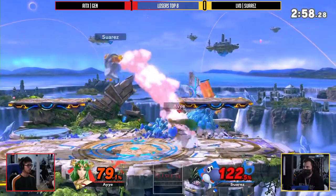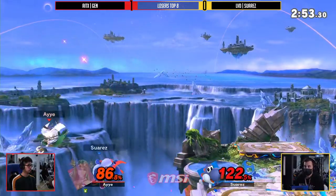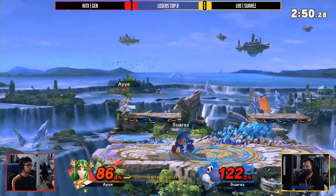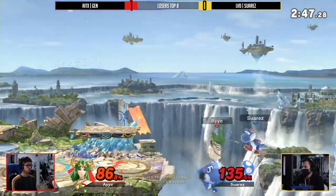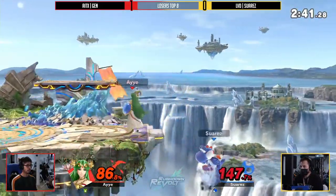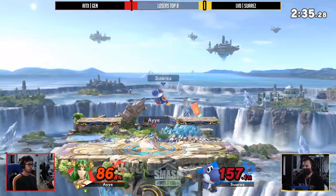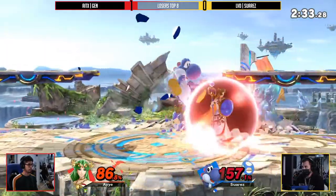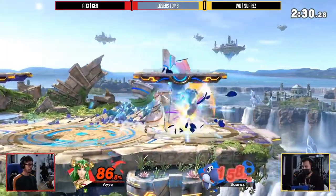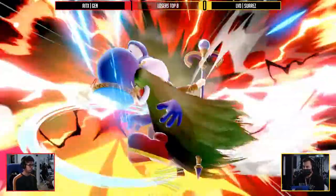Nice air dash here avoiding the back air. Now we have down throw at high percent. Nice D.I. out there from Suarez. Suarez looking for his opportunity, trying to knock Jens away with back air. Good D.I., still alive. That's the Explosive Flame — you've got to be so afraid of Suarez here. Nice air dash — Jens, you air dash one too many times, you're still not going to get the punish off the throw. Suarez looking for the opening at 157%. Jens just needs one dash attack or something. Down throw isn't going to take it — maybe a follow-up on the up air. This is so scary. Just the brassness — Jens not letting up the heel. Wow. Up 2-0, it's looking real good right now.